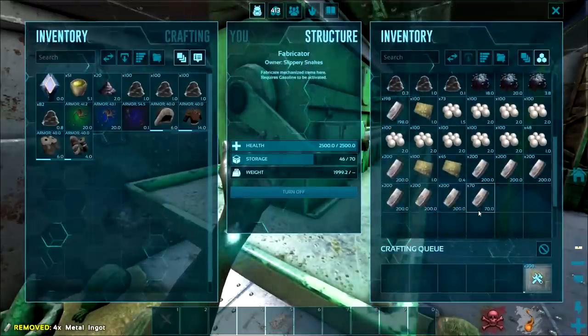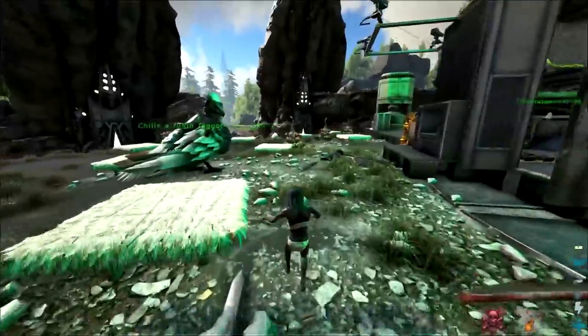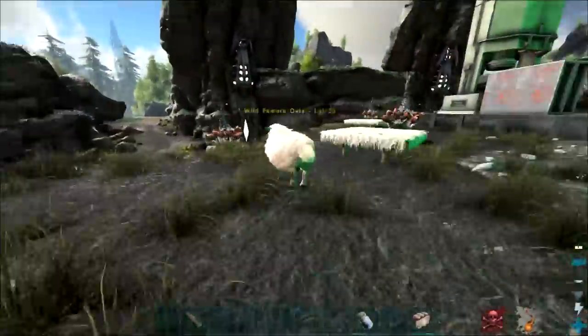The unfortunate thing is it needs Terror Bird kibble for the first imprint, and we don't have any Terror Bird, so it's going to be stuck on 0% imprinting, which is shit. Anyway, while the electronics are crafting up, I'm going to fly out and get that sheep I found. Hey, where is it? Oh, there it is — it blended in with the thatched foundations. Alright there we go, easy team.